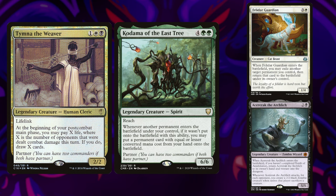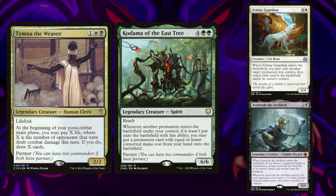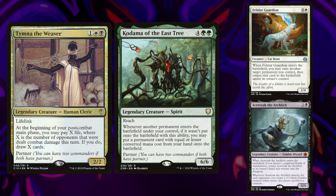And bringing up the rear is Naibar on Tymna and Kodama. This is an Abzan combo deck aiming to use Kodama in a variety of one-card combos, while eschewing a few of the heavier stax pieces for combo pieces such as Chain of Smog and Witherbloom Apprentice. Then using Tymna as a value engine to keep you in the game.